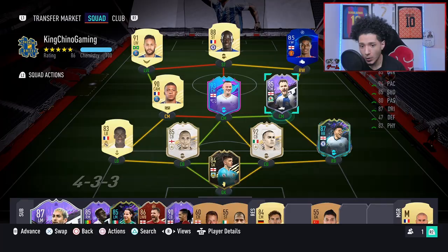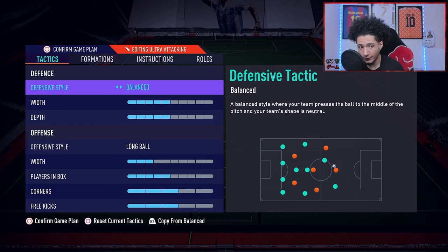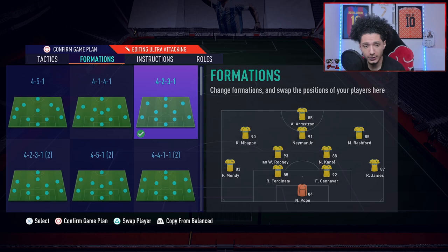This is the team I'm rocking him in. I could do Armstrong for full chem but I don't have the position changes, so I'll leave it as is. Tactics-wise, we're playing a 4-2-3-1, balanced long ball. For defense it's just balance, with five depth and basic stay-back-while-attacking. Nothing too crazy. This video might be a little shorter — not sure how it'll go — but we are gonna review the tank.